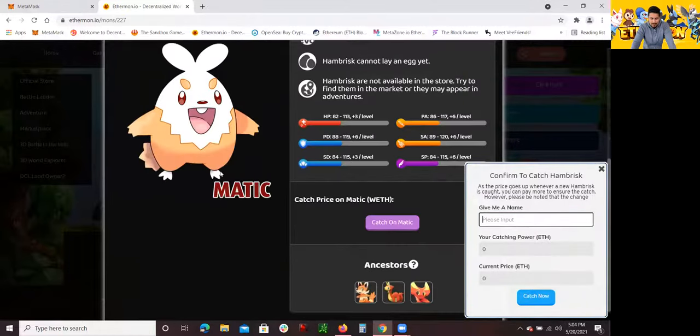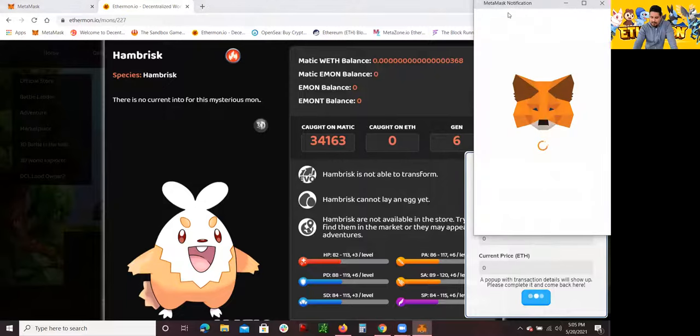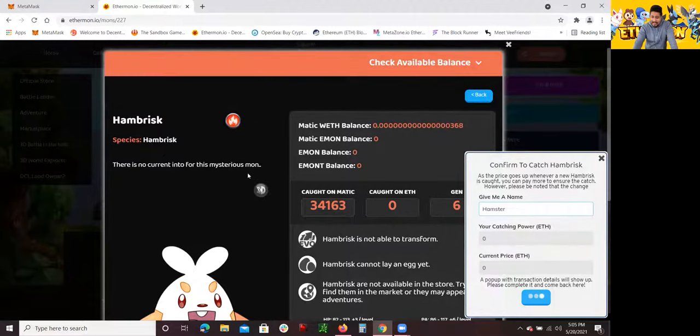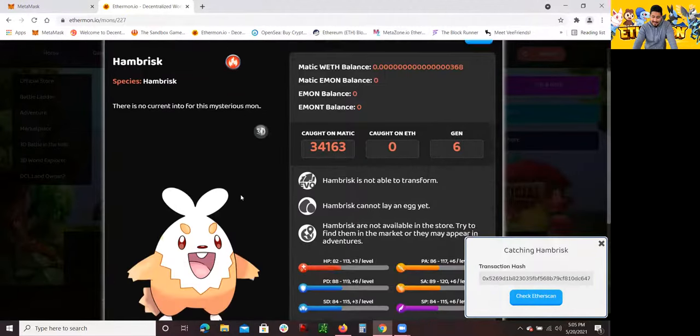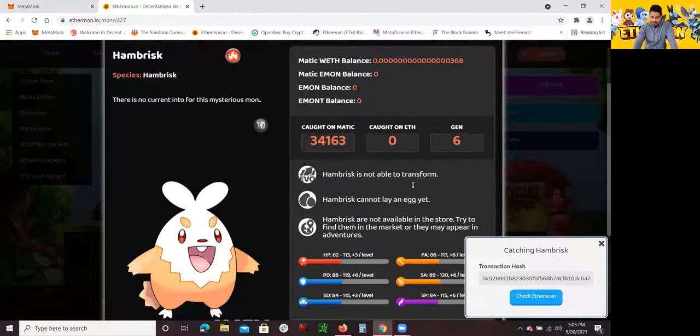You want to name it whatever you want — I'm just going to name it Hamster. Then you press Catch and it's going to connect to my MetaMask. All I have to do is sign in here, and as soon as I do that it's loading up and I'm able to get this Ethereumon for free. As far as I know, there's an unlimited amount of these kind of characters you could get. I already have two of each, so this is my third one I'm getting from this species — the Hambrisk.